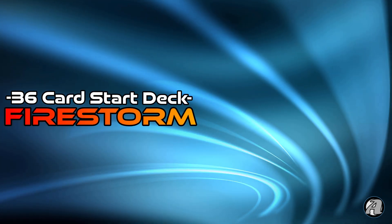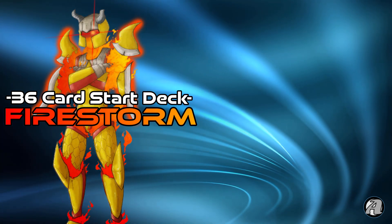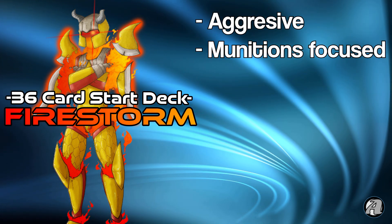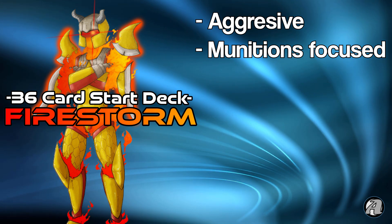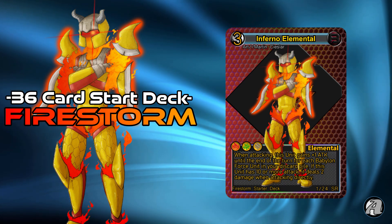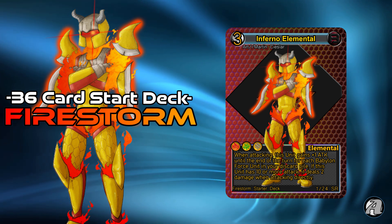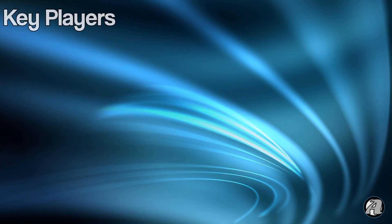First, I want to go over the aggressive Babylon 4 starter deck, Firestorm. The Firestorm starter deck is an aggressive deck which focuses on dealing damage fast and heavy while shuffling through the different munition cards available. Unlike Insect Oracle, Firestorm is not based around its super rare. Inferno Elemental is a pretty solid card, but the deck's not based around it — it's just another heavy hitter in your arsenal. Here are the key cards to keep in mind.